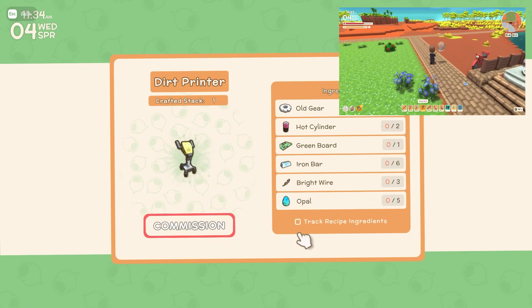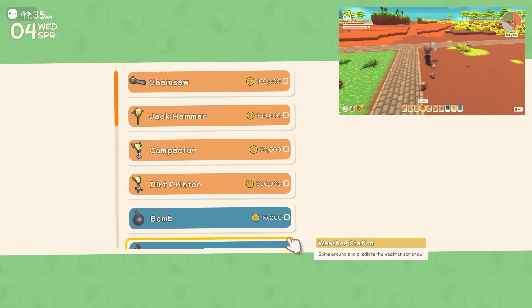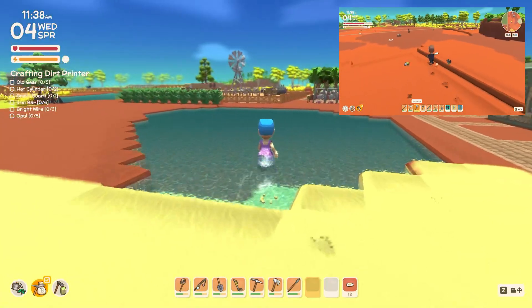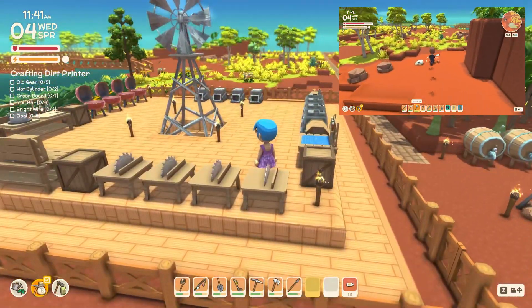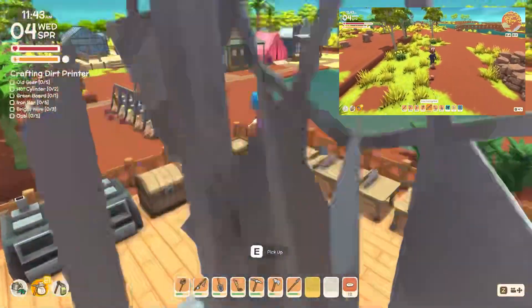Did we have enough opals to make the dirt printer? I finally have enough money in my pocket — I should probably put some in the bank. I've got all kinds of bugs to sell too.